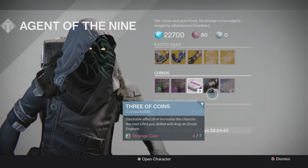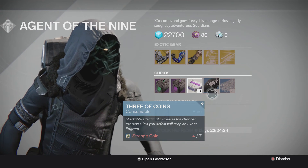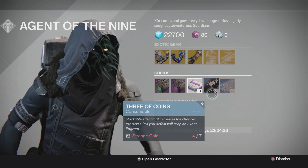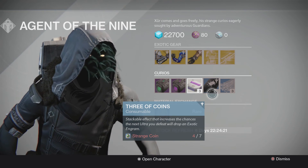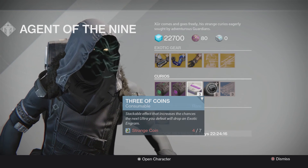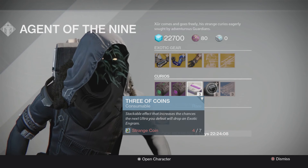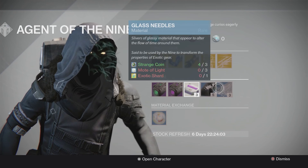Don't forget to grab your three of coins. The reason I say that is because the echo of Oryx in the raid actually counts for three of coins. So you can actually get up to two exotic drops just by doing the raid, plus the exotic chest — possible three exotic weapons just for doing the raid. It's definitely worthwhile taking those three of coins for that, plus any strikes or anything like that you're still doing.